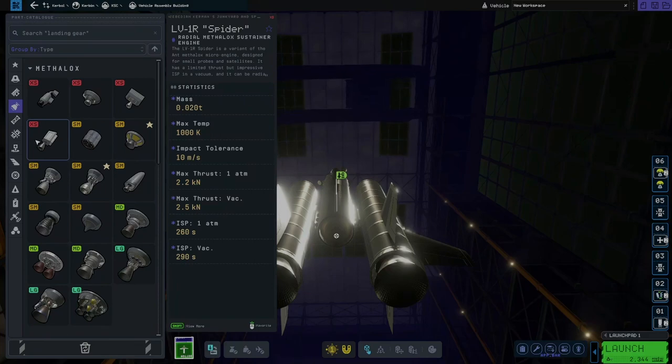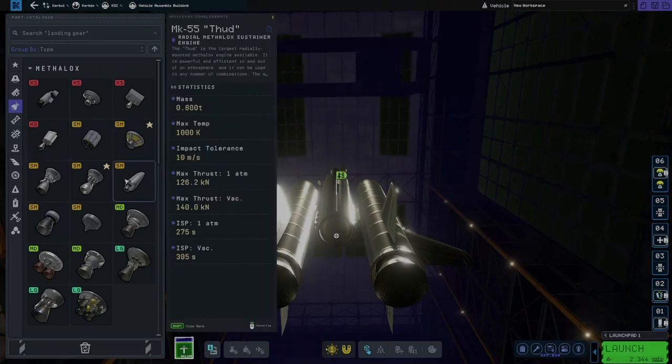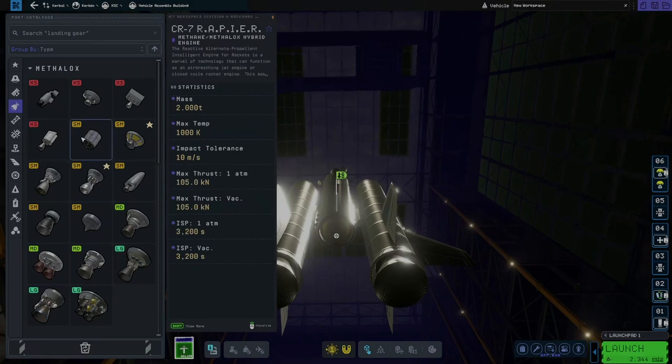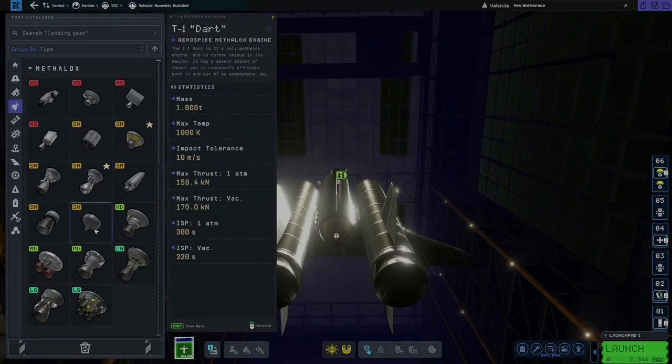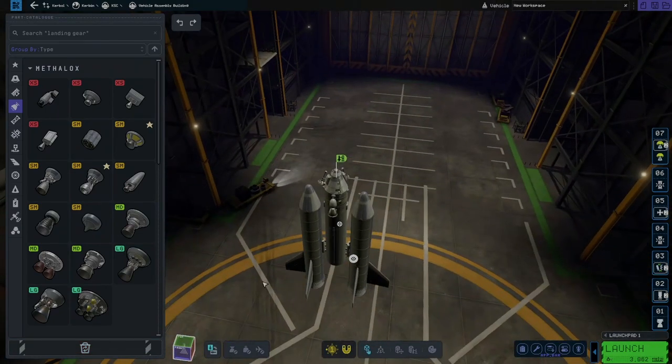There are a lot of changes to the various menu systems and workspaces. The old division between the vehicle assembly building and the aerospace hangar is gone, replaced by a single massive assembly building where both rockets and spaceplanes can be put together. This structure is much bigger than its predecessors, with a new interface layout offering many of the same reports and functions available in KSP-1.